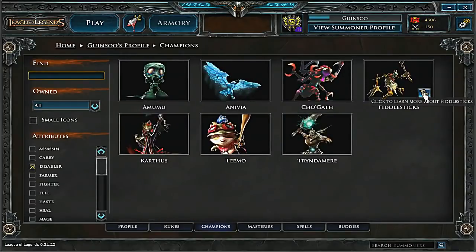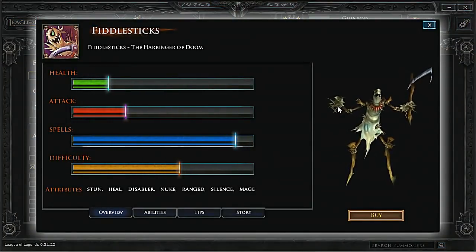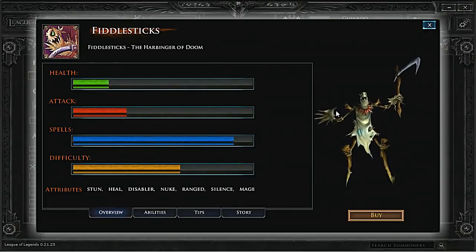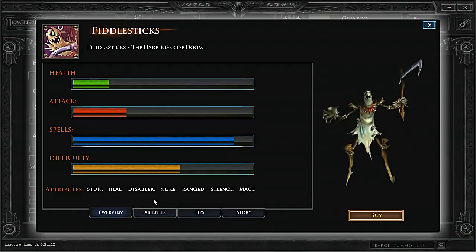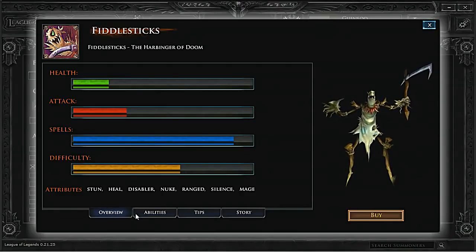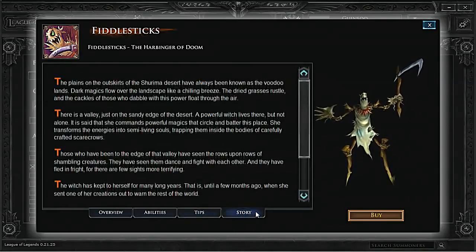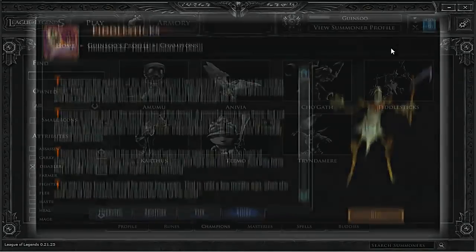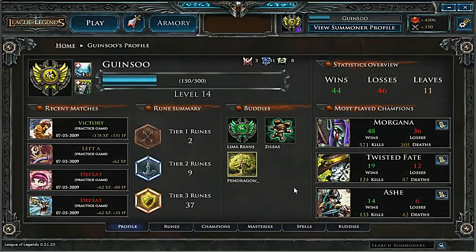Fiddlesticks is an example of a really cool champion that my summoner has the ability to bring into battle. This section of the summoner profile displays what champions you can summon and explains what makes each of them unique. Here, you can see an overview of Fiddlesticks, details of his abilities, some tips about him, and his story. In short, my profile shows a lot of really cool information about my summoner's progress in League of Legends.